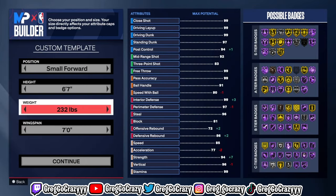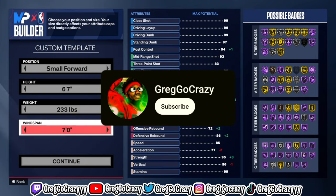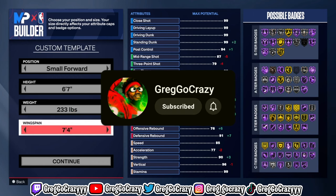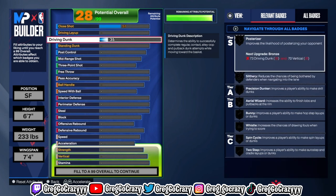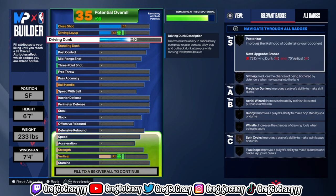This is the best lockdown build on the game. For this build you want to put it at small forward, 6'7", the weight I put at 233 — you'll see why specifically I put it at 233. And for the wingspan on this build I put it at 7 foot 4.